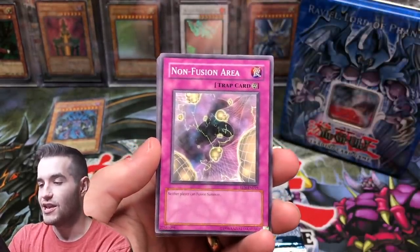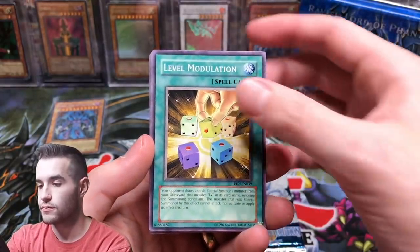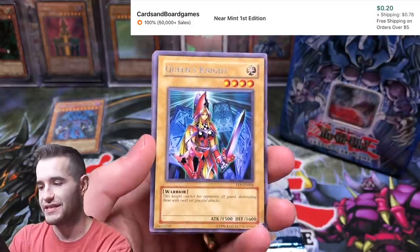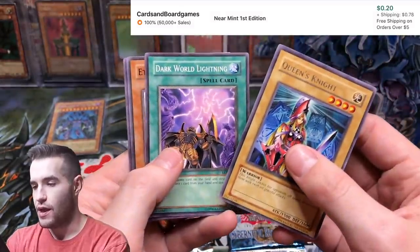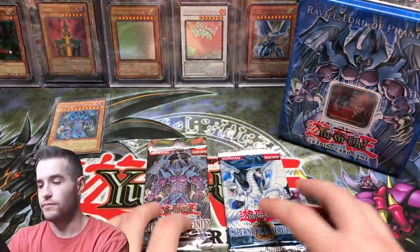Oxygenon. Non-Fusion Area. Level Modulation. And a Queen's Knight — that would be a cool Ultimate Rare as well. Dark World Lightning. Branch. And Gateway to Dark World. Okay, two more packs.